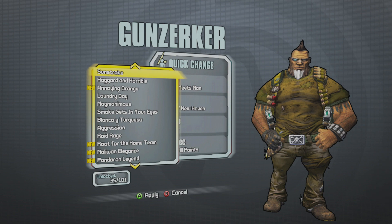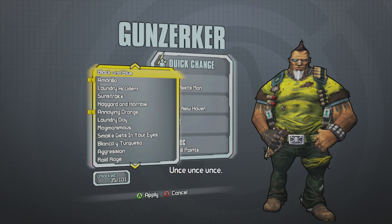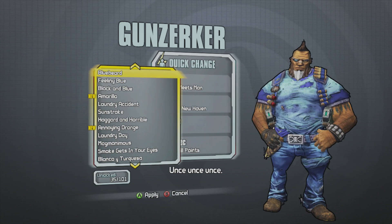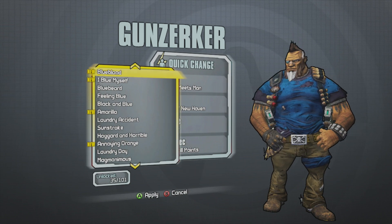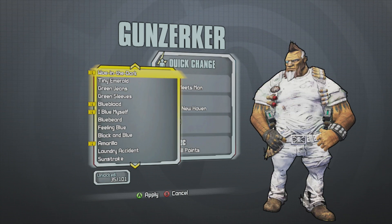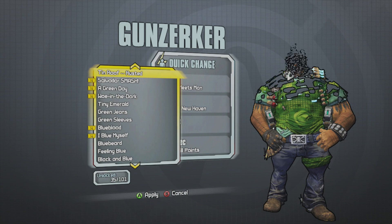Borderlands: The Pre-Sequel is out October 14th in North America, October 17th around the world, only on the 360, PS3, and PC. I'll be getting it on the 360. Borderlands is in my top three favorite franchises in gaming history, right up there with Knights of the Old Republic and Battlefield — my holy trinity, if you will.